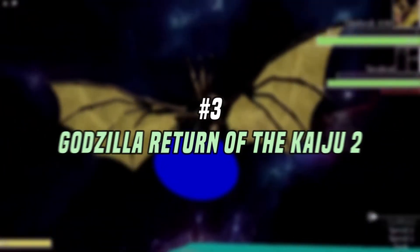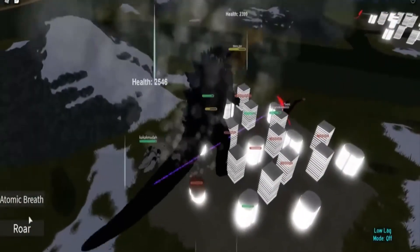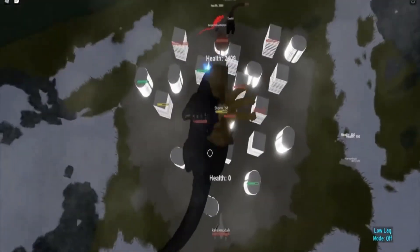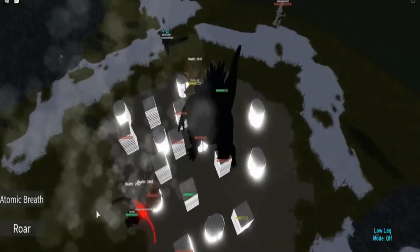Number 3: Godzilla Return of the Kaiju 2. Translating reality is not a statement anymore. What if the maps of a game could take you to real world places? Japan, Mexico, Russia — the list is long. Godzilla Return of the Kaiju 2 comes with this exclusive feature along with 23 morphs to choose from. Try it out.